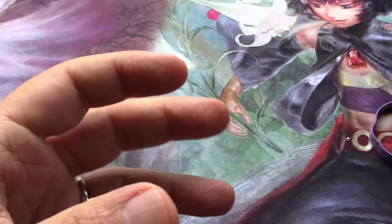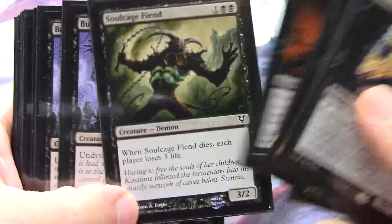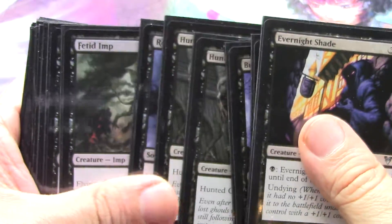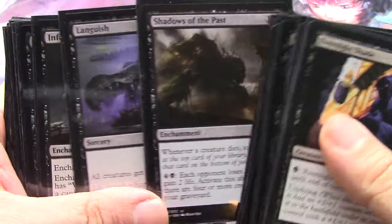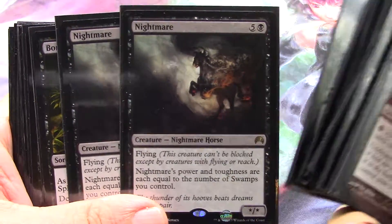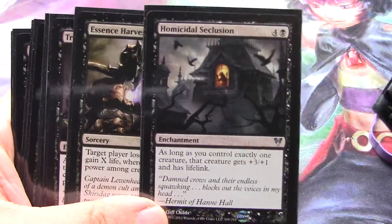We're down to two more decks. I think I have a total of a playset of Blood Artists by now from all of them I've seen. There was a Blood Artist in one of the toolkits, and I usually open four, sometimes five of any specific toolkit — that must be why I have more than a playset. This deck has two of each of these dudes — great, lots of sac outlets.